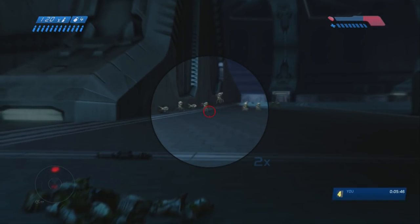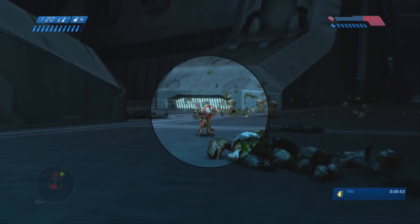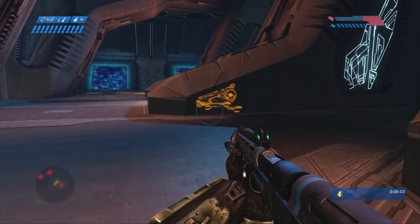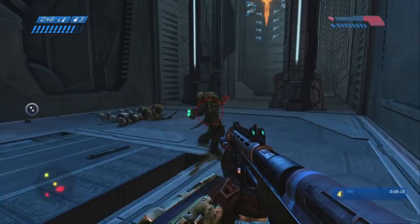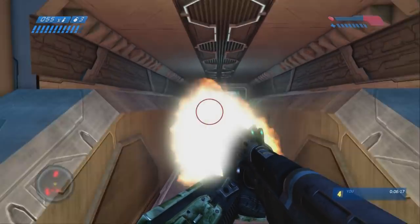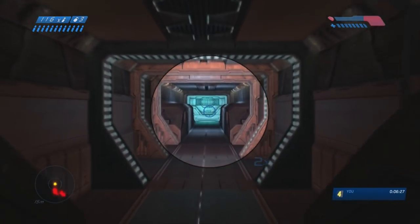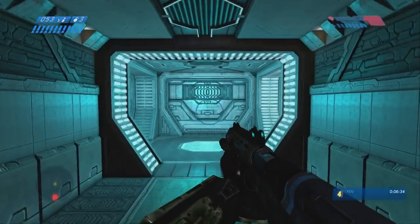We're not going to do that grenade jump for our purposes — it's unnecessary. We have 25 minutes to get through this level and that's more than enough, especially on easy. Grenade jumping on easy is actually more difficult because grenades are more powerful on easy, so it takes away all your shield and way more of your health, usually leaving you with one bar of health. Jump down into this tunnel and try to kill the carrier forms from as far away as possible — they're not too threatening, especially on easy.